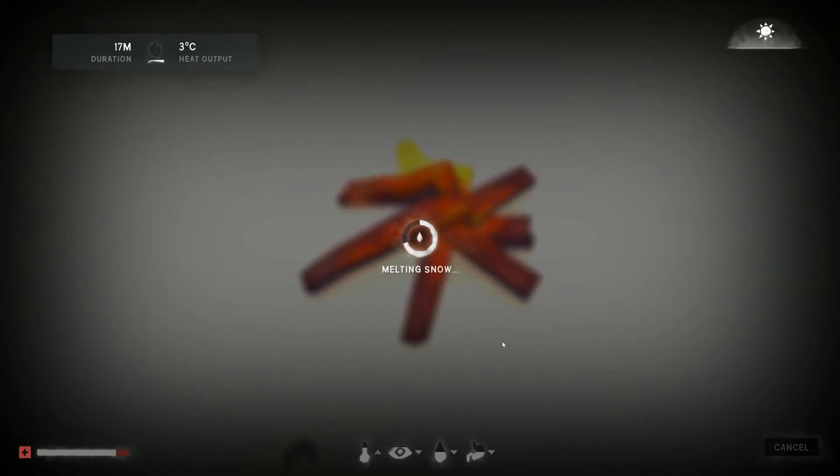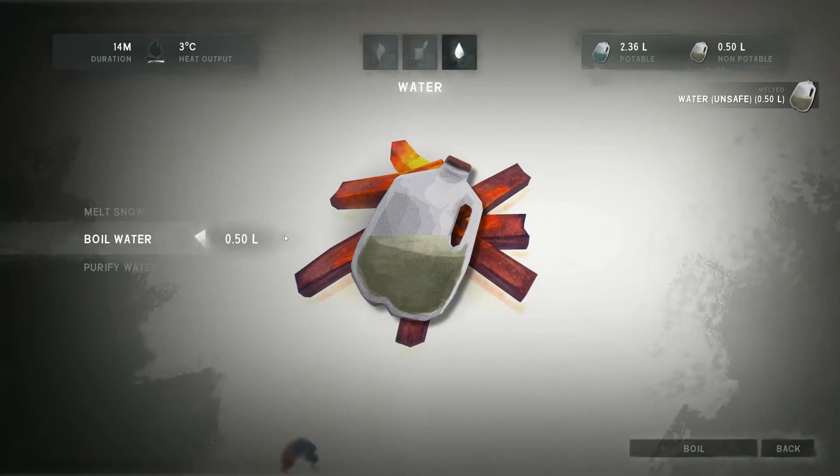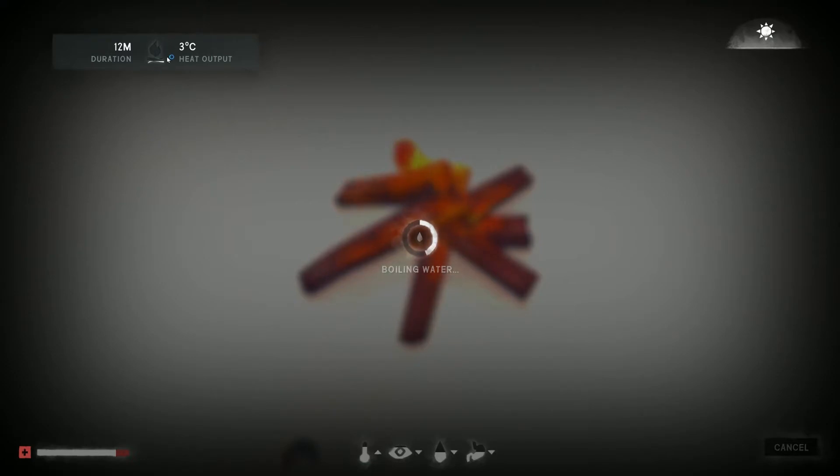After your snow is melted, you'll get undrinkable water — it's dirty — so we have to boil it to make it safe again. Inside the campfire menu, go to boil water and we will now be on our way to clean drinkable water.